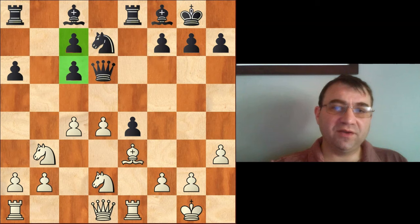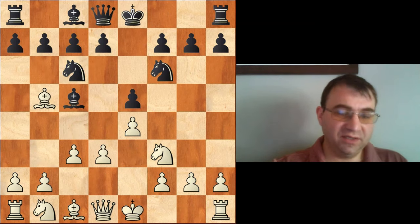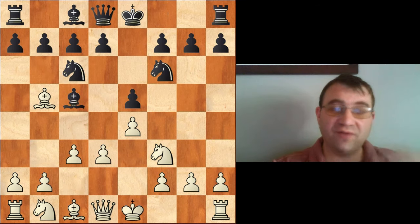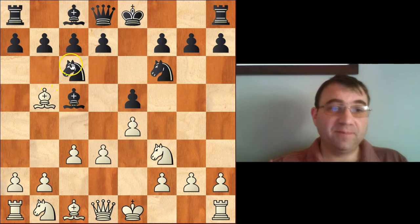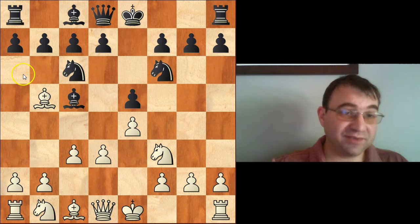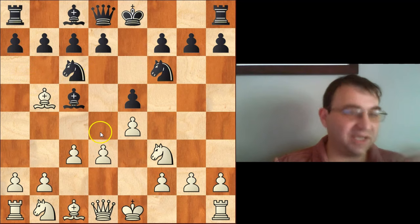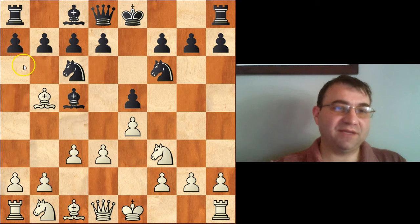That's basically the overview of how to play the anti-Berlin when choosing to play this slow d3 without capturing on c6 right away. After bishop c5, you're choosing the traditional slow plan of c3 and d4, waiting at least until they play d6 — and probably until prompted with a move like a6 — before capturing on c6 to execute the d4 maneuver. I hope you found this video helpful, learned something new about chess, and can use some of these ideas in your own games. Thank you very much for watching.